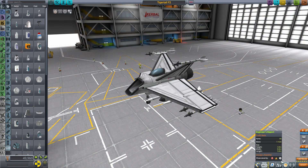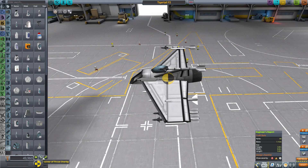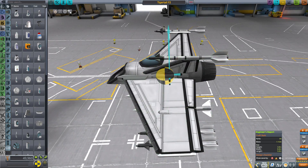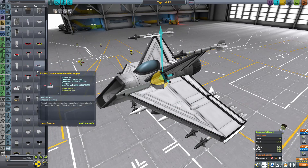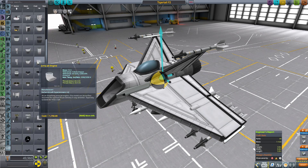Here we are then. I've brought up the engineer's report because that's going to give us some interesting info. I also need to bring up the centre of mass and centre of lift overlay because I suspect we'll be tampering with the centre of mass a bit. So the first thing to do is we bring up the engines. Here you can see the Panther — basic standard after-burning turbojet, comes with the base game. 1.2 tonnes, stationary thrust 130 kilonewtons at best.